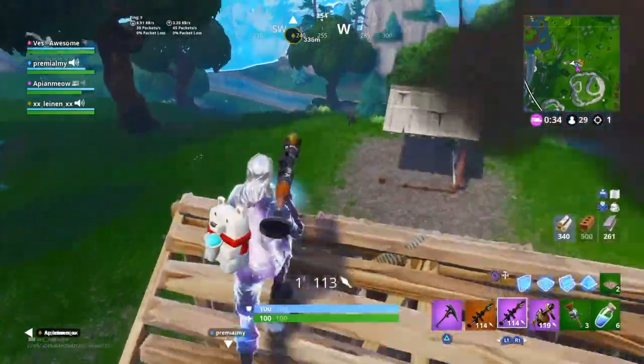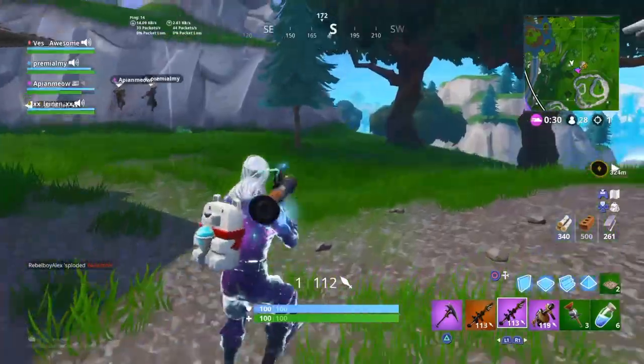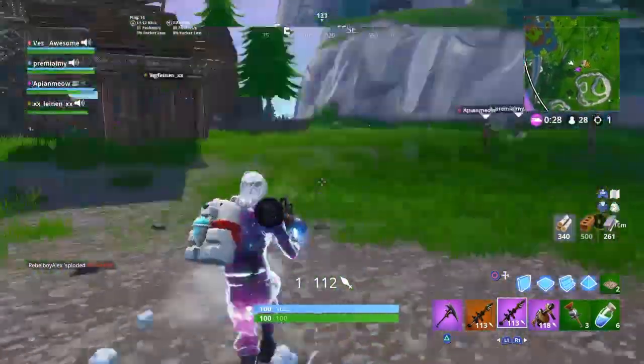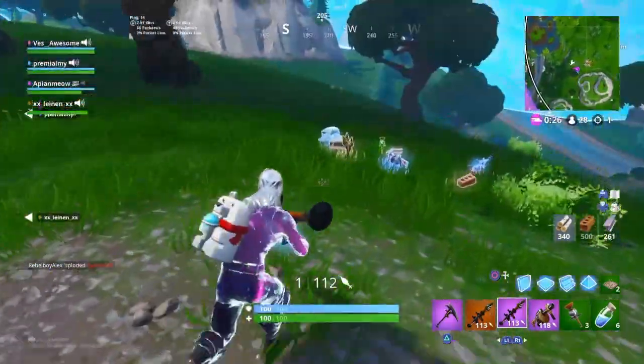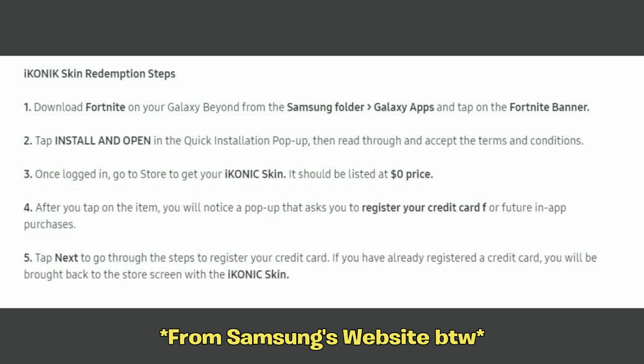Let's talk about the iconic skin in-store method — how you actually are going to be able to redeem this skin. Once you are on the Samsung Galaxy S10: Step one, download Fortnite on your Galaxy from the Samsung folder Galaxy apps and tap on the Fortnite banner. Step two, tap install and open in the quick installation pop-up, then read through and accept terms and conditions. Step three, once logged in, go to the store and get your iconic skin — it should be listed at zero dollars.